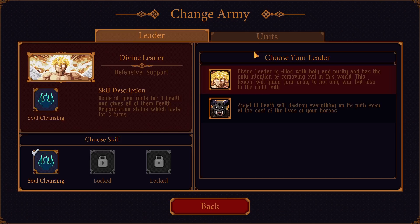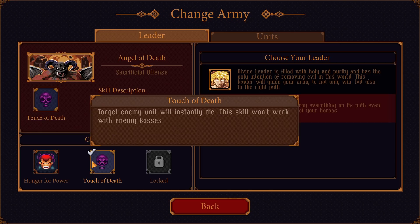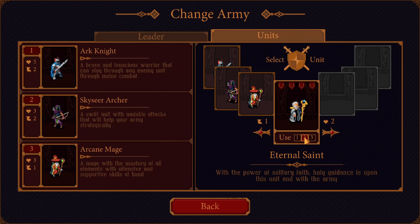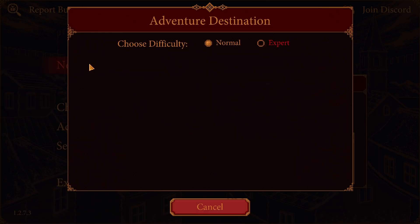Demo over. No actually - it's quite nice. It's very straightforward, very simple. It's certainly a minimalist take on things in a way, but in a way that I enjoy. Angel of death - I didn't even use my ability. Angel of death, sacrificial offense: all of your hero skills have increased damage of one while inflicting cursed for three turns. Target enemy will instantly die - it's kind of fun. The system with the character level ups - everything is quite nice and quite appreciated.